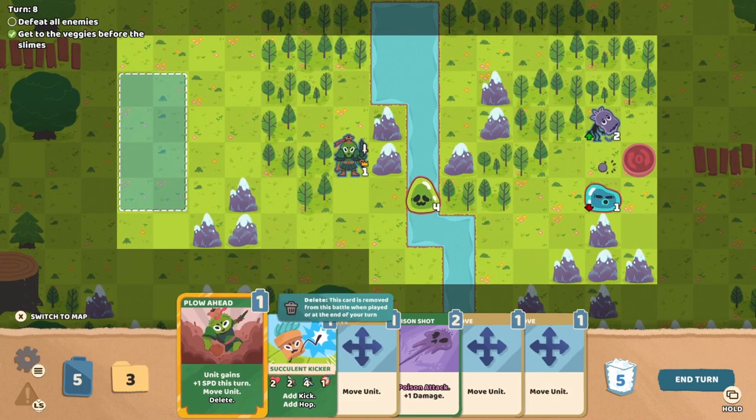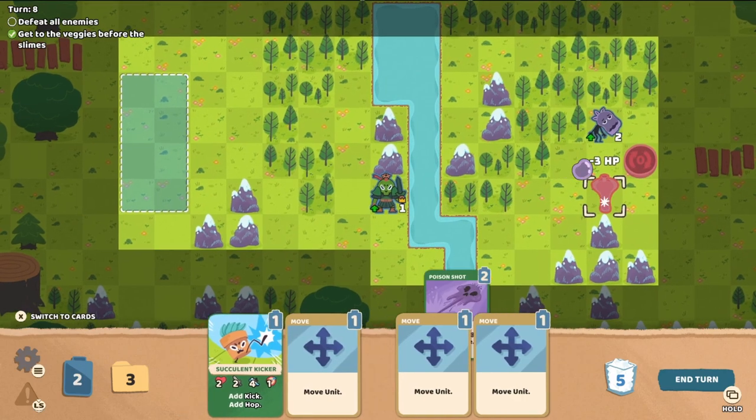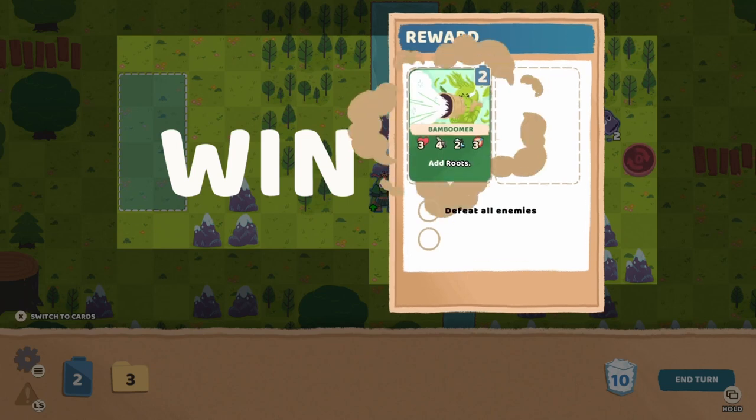I'm not going to bother finishing them off — we'll just have our Thistle commander come over here and finish this last slime off, and we're good. Actually, we can use this extra attack to kill the last blue slime. We're totally good. That was a little bit close, a little bit harrowing, but it worked out in the end.